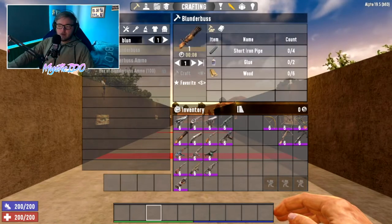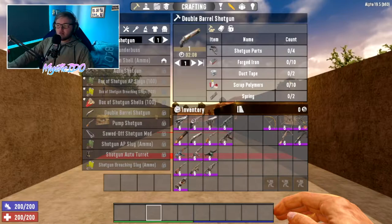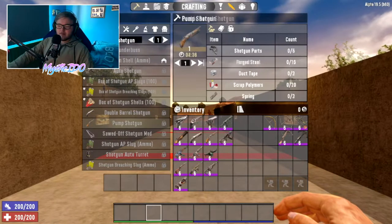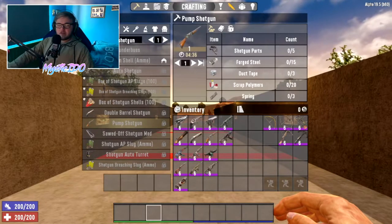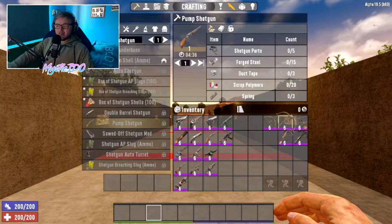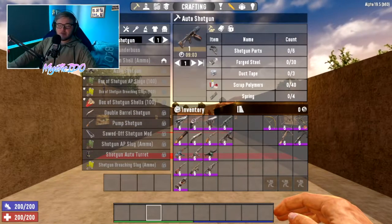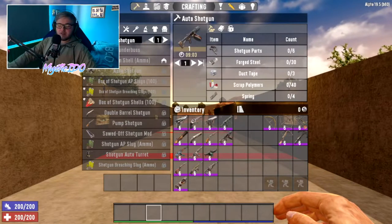For the blunderbuss, all you need is 4 short iron pipes, 2 glue, and 6 wood. For the double barrel shotgun you need 4 shotgun parts, 10 forged iron, 2 duct tape, 10 scrap polymers, and 2 springs. For the pump shotgun you need 5 shotgun parts, 15 forged steel, 3 duct tape, 20 scrap polymers, and 3 springs. For the auto shotgun you need 6 shotgun parts, 30 forged steel, 3 duct tape, 40 scrap polymers, and 4 springs.